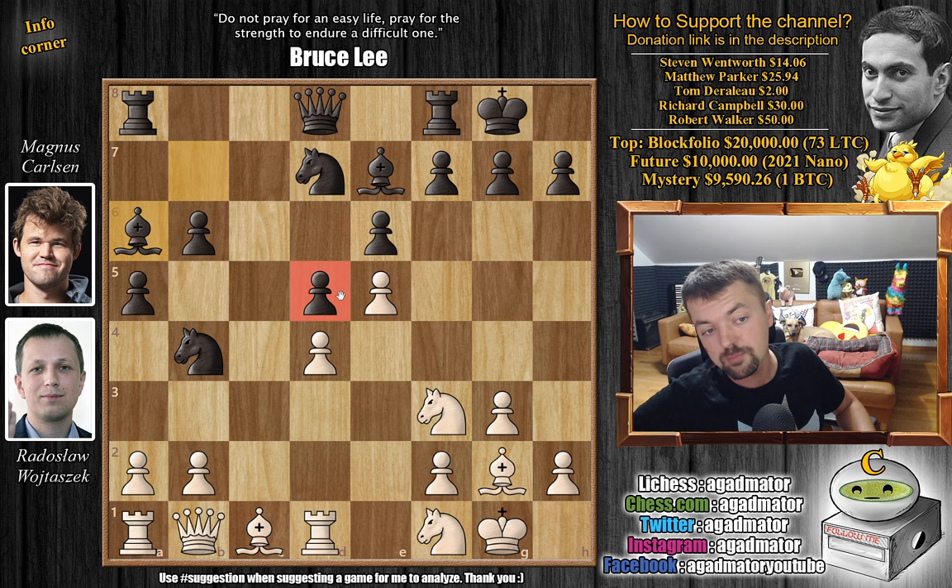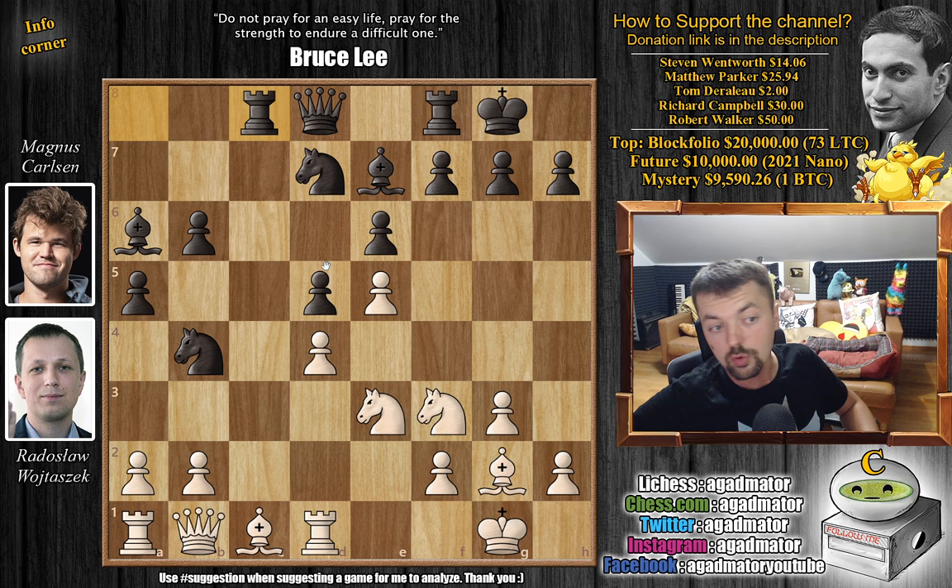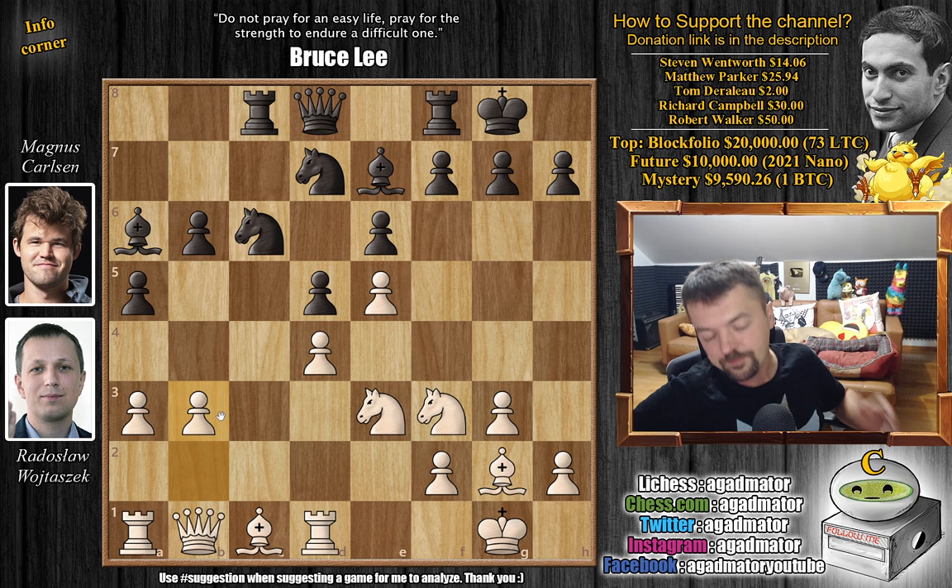Bishop to a6 now. With the pawn on the light square on d5, the bishop isn't really doing all that much. So we might as well improve its activity. At some point, if the bishop is truly useless with all pawns on light squares, you might even decide to trade it — something like bishop to e2, maybe captures on f3. Knight to e3, and now rook to c8 by Magnus, putting the rook on the only open file on the board. We have a3 chasing away the knight. Knight to c6, and now we have b3. The position is very complicated — Magnus took over 35 minutes for his next move.